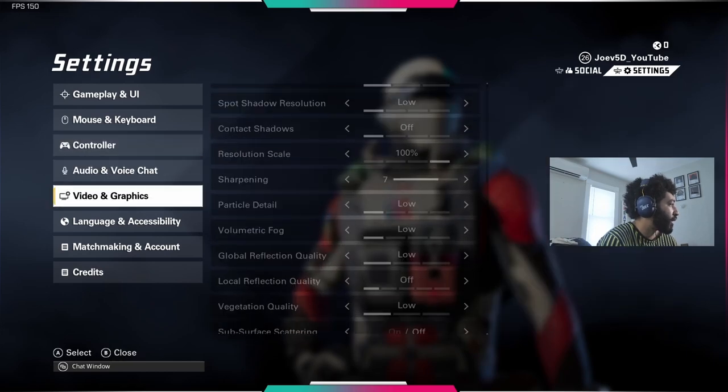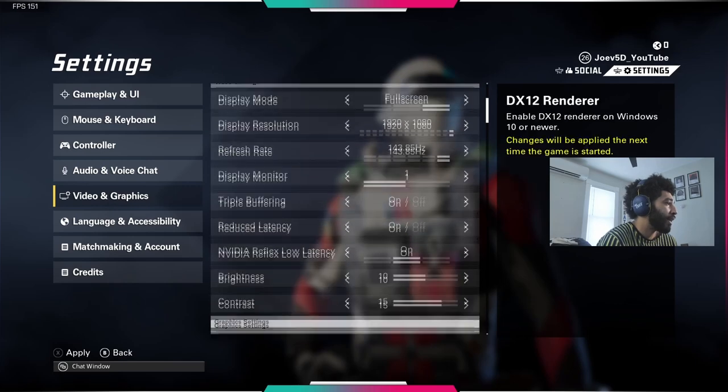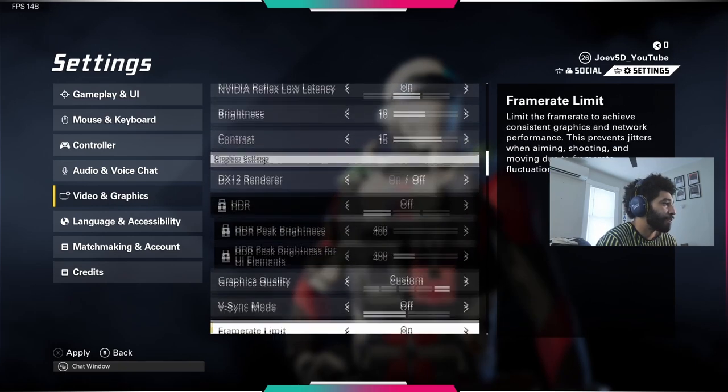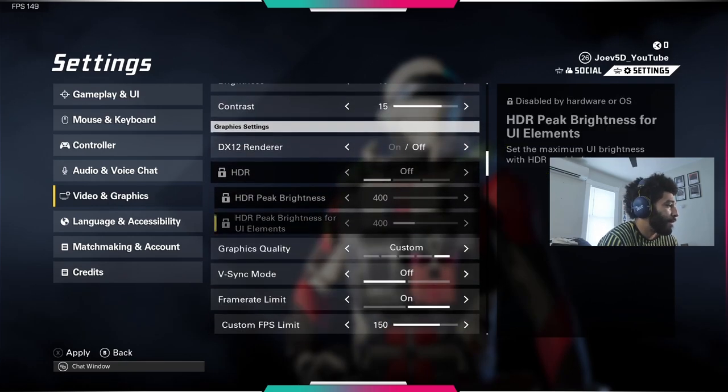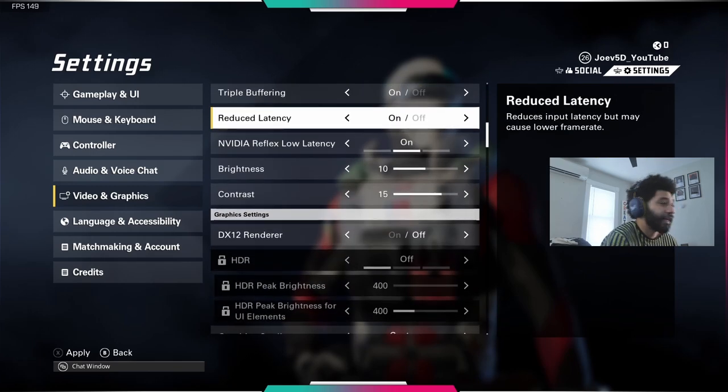As far as my graphic settings, I put everything on low — everything on low — and then I use my Nvidia filters to make my game look better if I want to. Those are the settings I use and that's how I just dropped that 20 kill game. If you're still here watching these settings, I appreciate you. And if you scrolled just to get them, I still appreciate you.